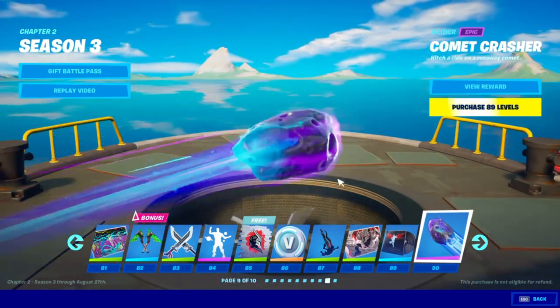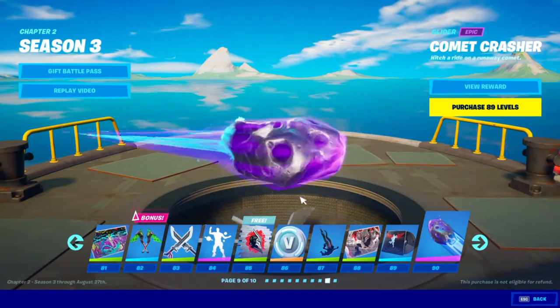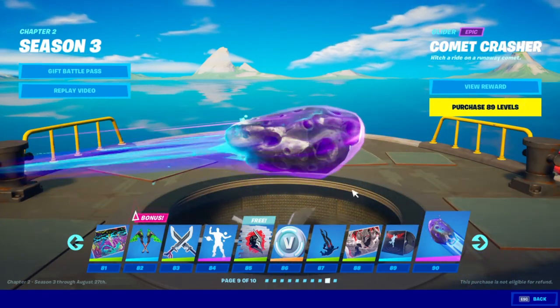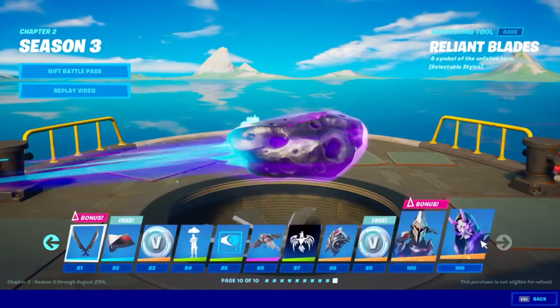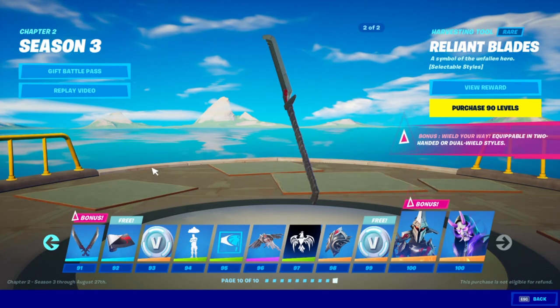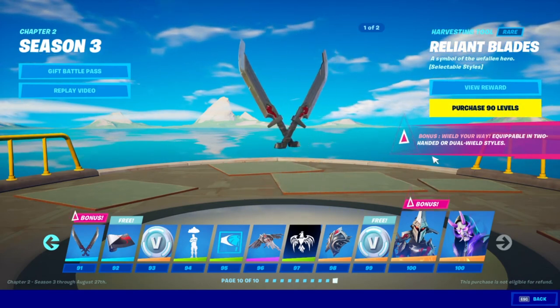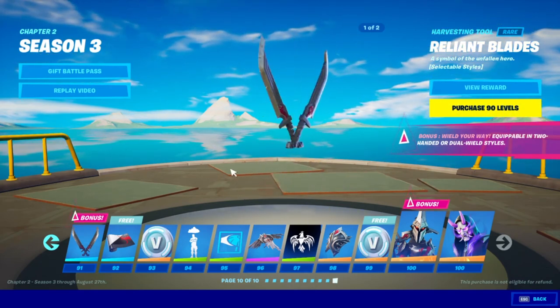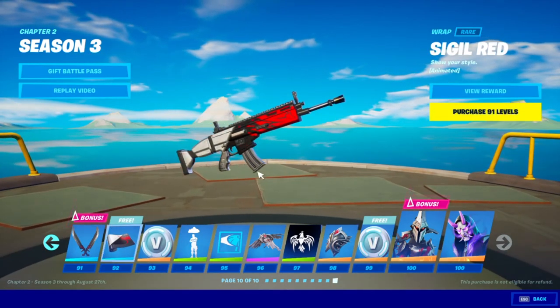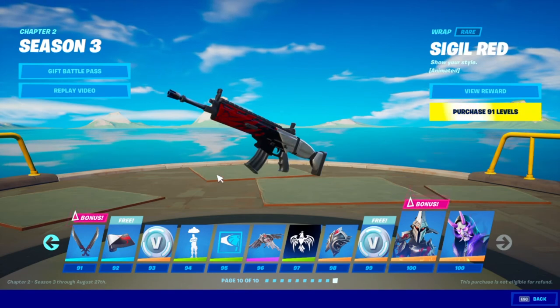Whoa — this actually looks sick! I'm gonna use this glider — look at it, the colors, everything. It just looks sick. Best glider I've seen. These pickaxes can also be held one-handed, which is nice. Unfortunately you can't change the color on this one like you could on the others, but it's super long so I'll see how that works.